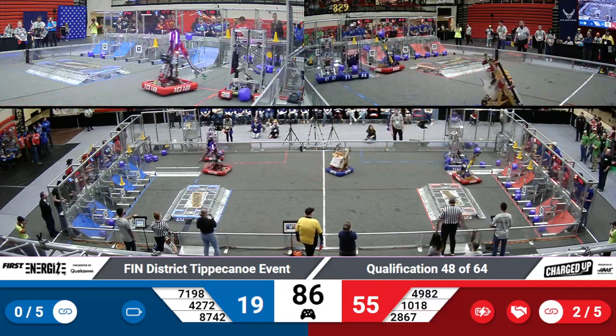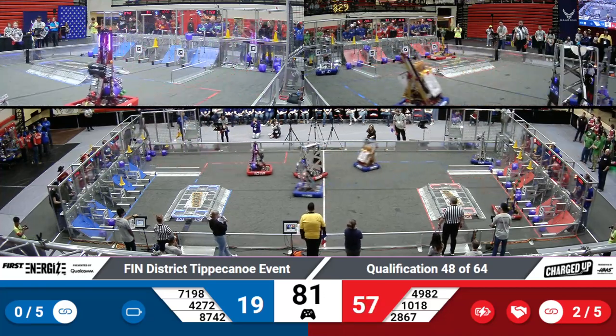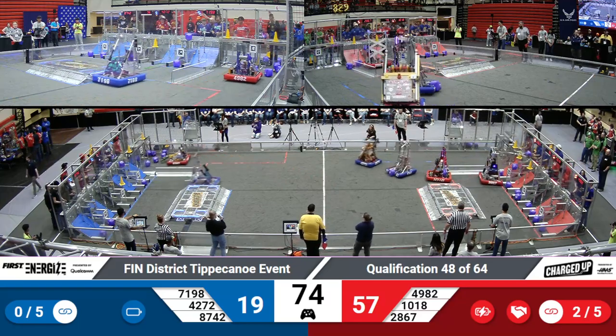We're already two links in, and we've got over 100 seconds left on the match. El Glogic's coming in with a cone on that high rung for the Red Alliance. Maverick Robotics placing a cone on that middle rung in the co-op grid for the Blue Alliance. Olympus Robotics places another cube on that low row — all they need is one more — and they've completely filled out that low row. That's three links for the Red Alliance.